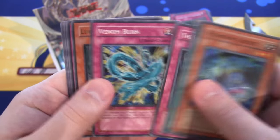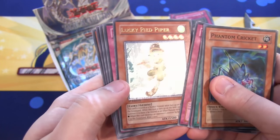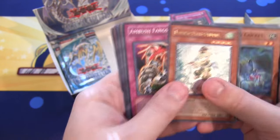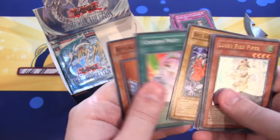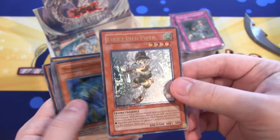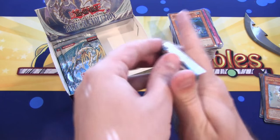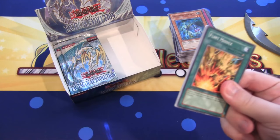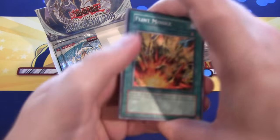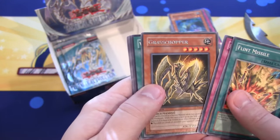We have Lucky Pied Piper — ultimate rare! We are getting some awesome cards. This is another Gemini as well, so Gemini's are paying off. Ultimate rares — I really miss ultimate rares. I know you can get them out of tournament packs and things like that, but I miss them in main sets. I guess it's worth getting a holo per pack nowadays, but I really liked ultimate rares. We have a Grass Chopper.